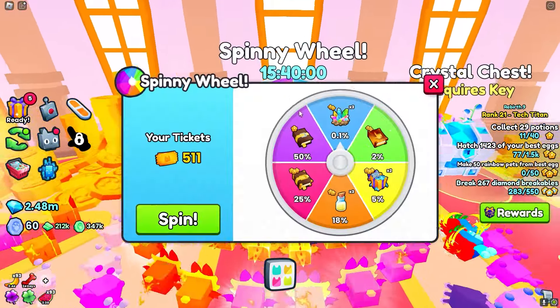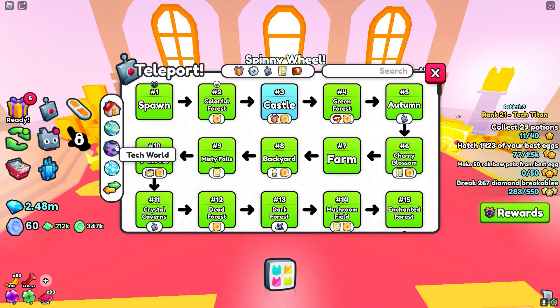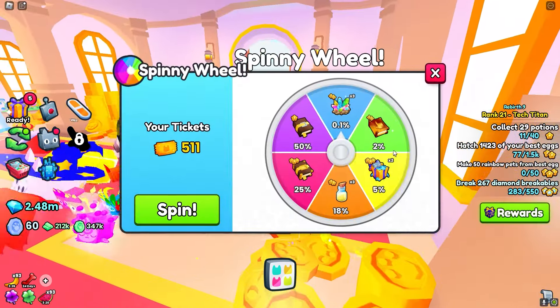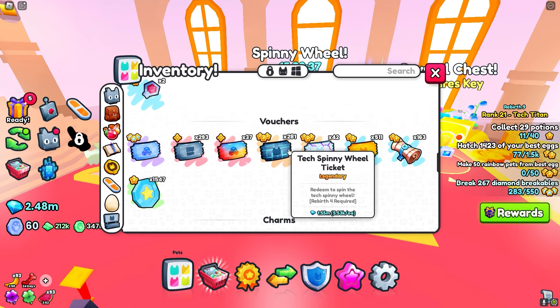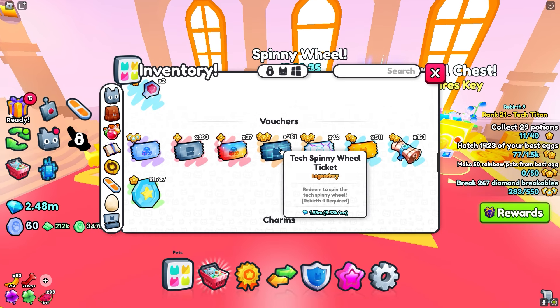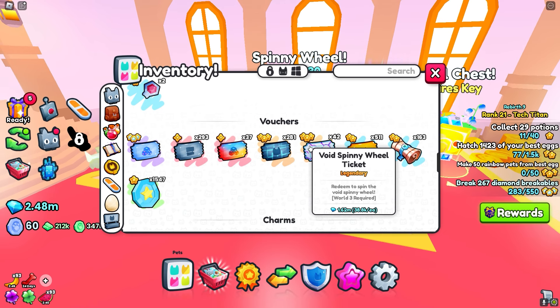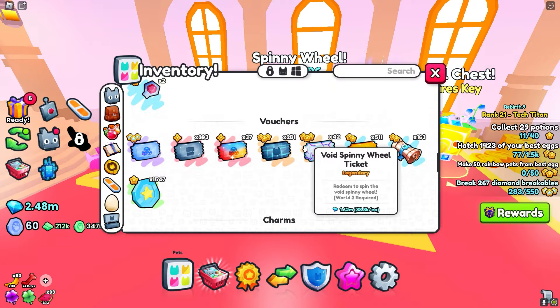Just a quick reminder — you guys can get a free spinny wheel ticket every day. There's one in each world: there's one in Tech World in the spawn, one in Void World in their spawn, and this one is in Area 3. The World 1 ones are worth just over four thousand, while the void ones are worth almost forty thousand, so they're pretty expensive — definitely try and grind those.